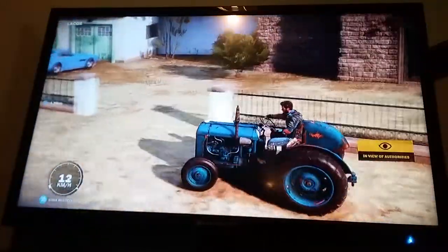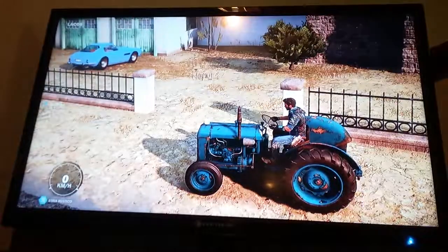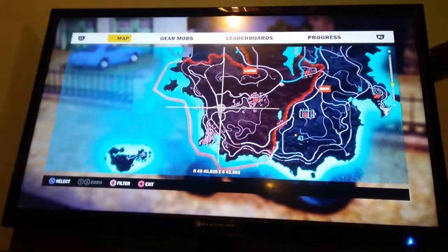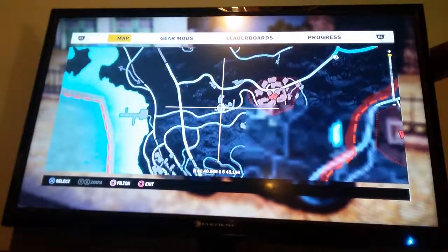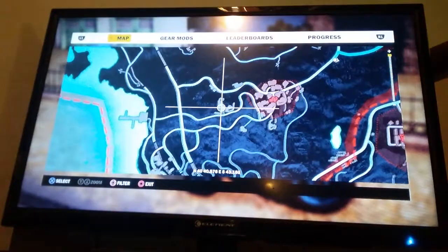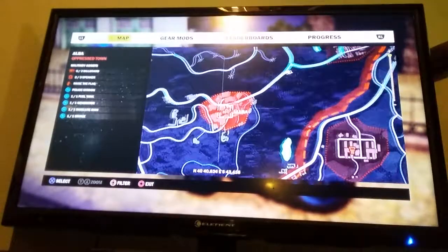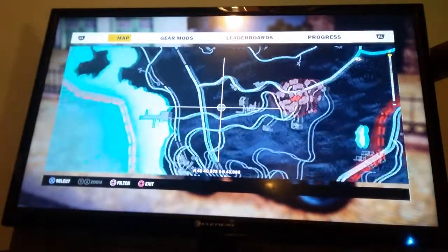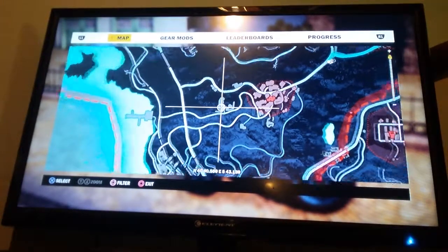I currently have the tractor right now as you can see. I'm going to show you the location now — where you want to go. You want to go to Rockos, and then you see this little place right here. By this — you want to go to this exact place right by the Alba oppressed town or whatever. That's where you want to go, this little spot right here, and once you do it you will see the tractor just sitting there.